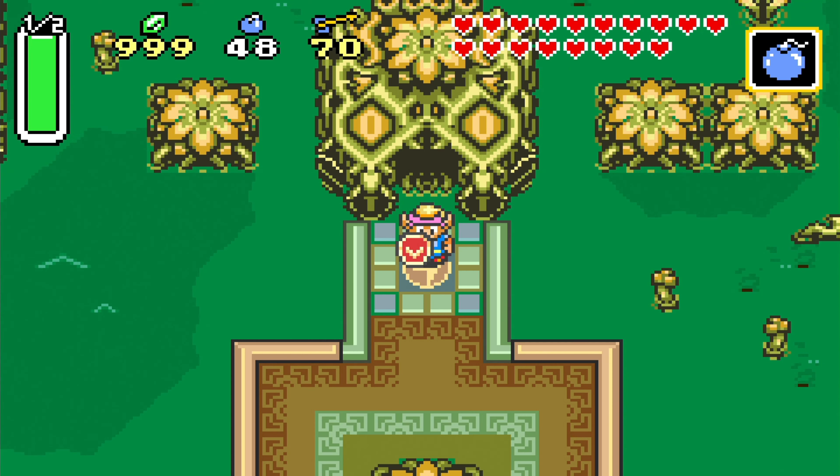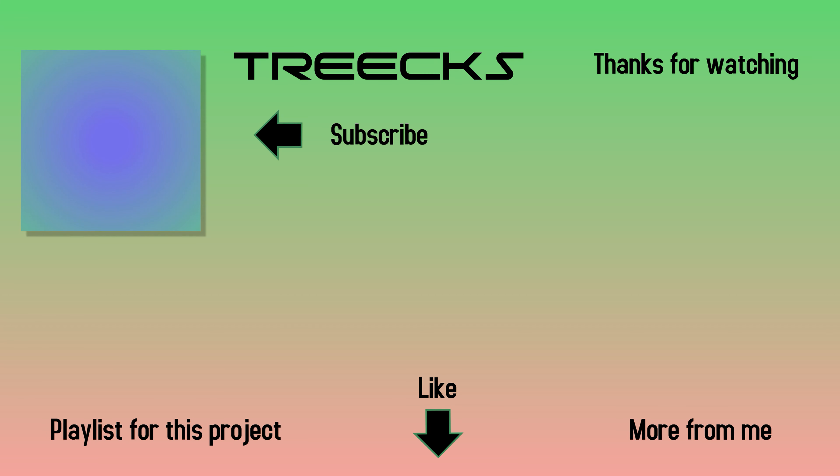Luckily this dungeon is over with. The final dungeon - Turtle Rock on the Dark World Death Mountain - is where Princess Zelda is, as we already learned in the very first dungeon. The final maiden crystal will house Princess Zelda. That's the end of the episode - Trix out. Later folks, thanks for watching, and see you next dungeon. See you next time, bye.